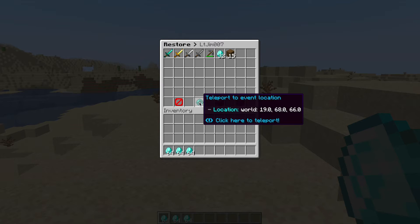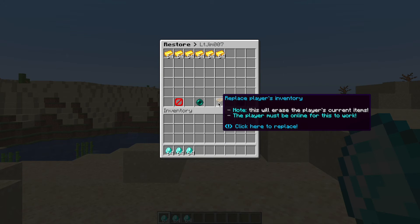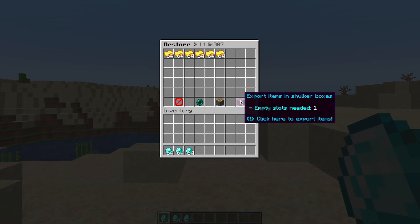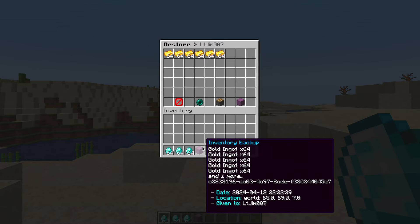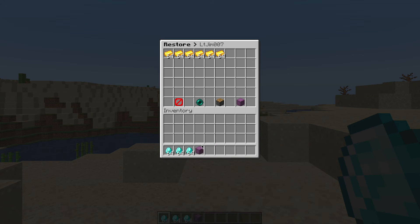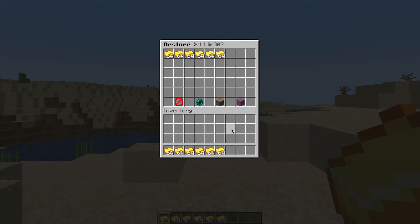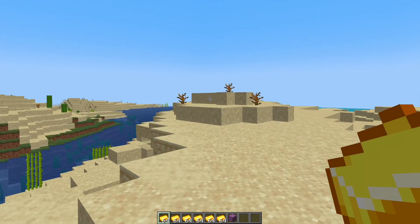And then if we go down at the bottom, we can teleport to the location where it happened. And then if we go back into it again, we can either replace the player's inventory with all this stuff in here, or we can put it into a shulker box. Obviously when you do that, you need one space for that to be put in your inventory. And then we can also replace my entire inventory, but that is going to delete everything else. So that way you can decide which one is more suited to you.